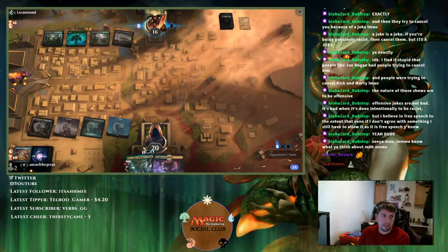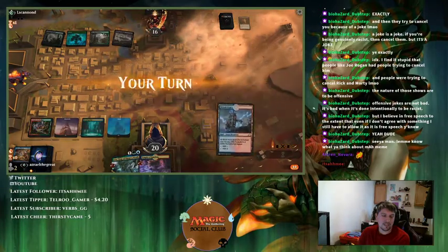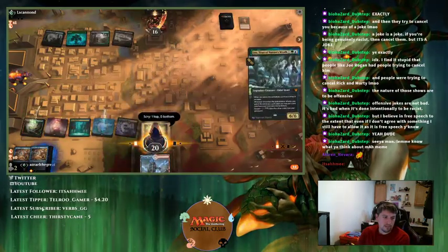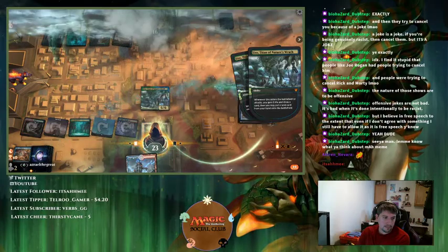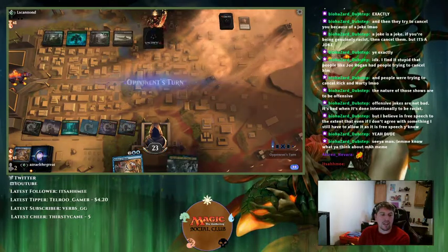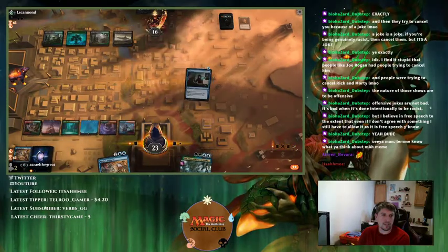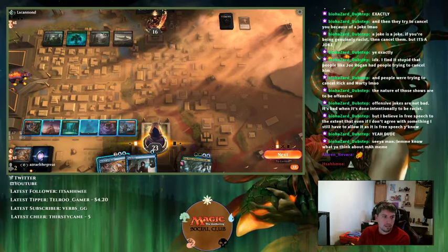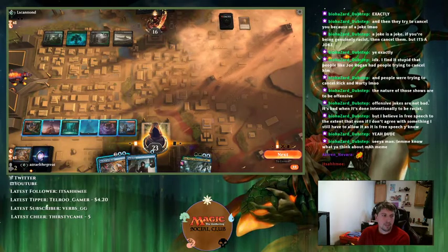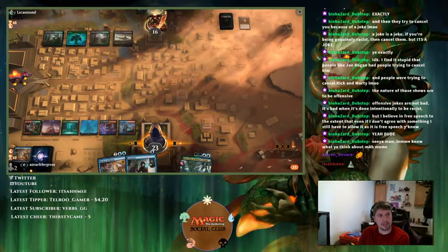All their black mana is not Swamps. Duress — nice. We'll Temple first. I drew Mythos — that's fine. Now next turn if they have something I can Mythos it. They're probably drawing a card. I can actually Mythos for that. Do I want to Mythos for Castle Locthwain? But I can't draw any cards off of it. I'll just say go — I'll draw a card and take three damage, and I'm fine with that actually. They took out all their ramp spells probably.